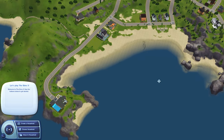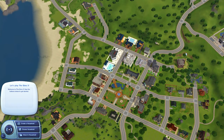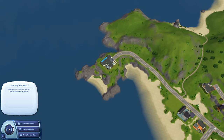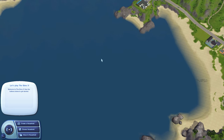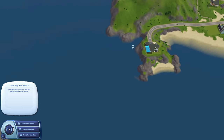Now some worlds are better for houseboats than others. Today I'm here in Sunset Valley, which is the world that came with The Sims 3 base game. While you can add houseboats to any world in the game, in some cases you may not be able to move the houseboat around too much because a lot of these worlds weren't really designed for houseboats, but it's still technically possible.